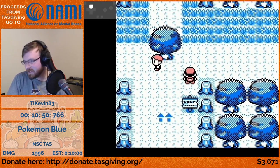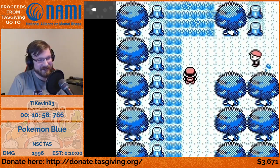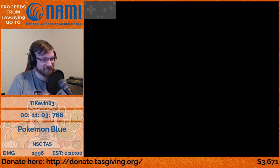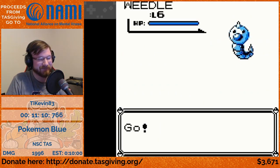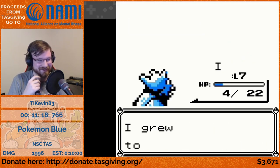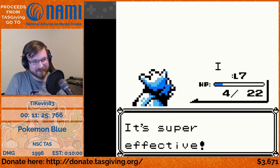We seem to be caught in an endless recurrence of Weedles — some of you who've seen GDQ might remember that. Here's a level nine Weedle fight; we can't kill it in one hit, so we do two non-critical hits and then a critical hit. And that's not even a Weedle — that's a Caterpie.